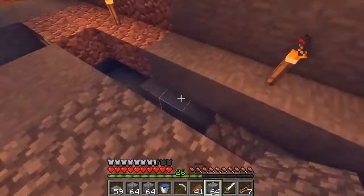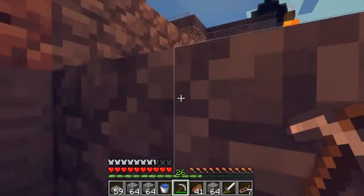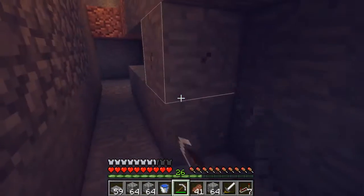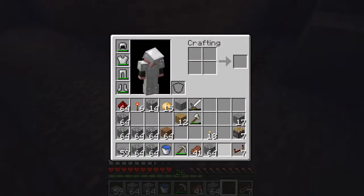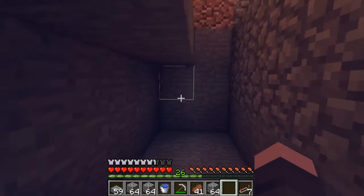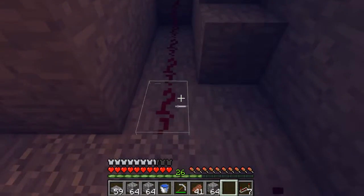So I have my pickaxe here again and we're going to quickly mine this out again. I know it's getting to be night time. We'll cut this one out as well. So what we're going to do here — we're going to have pistons facing up. They should be on this level. If they're here, they're going to push up and stop the water there. So we need to go up a level.